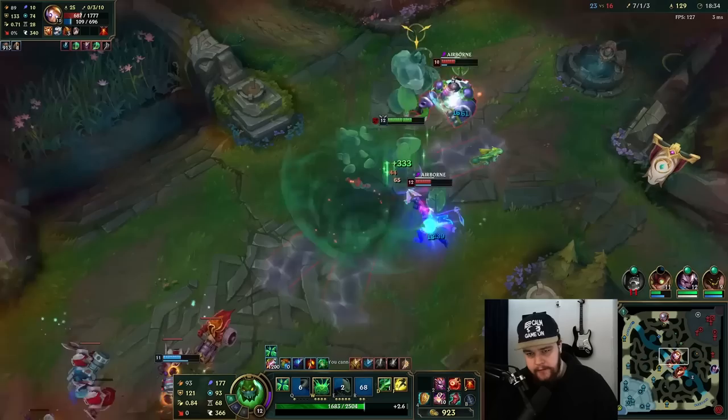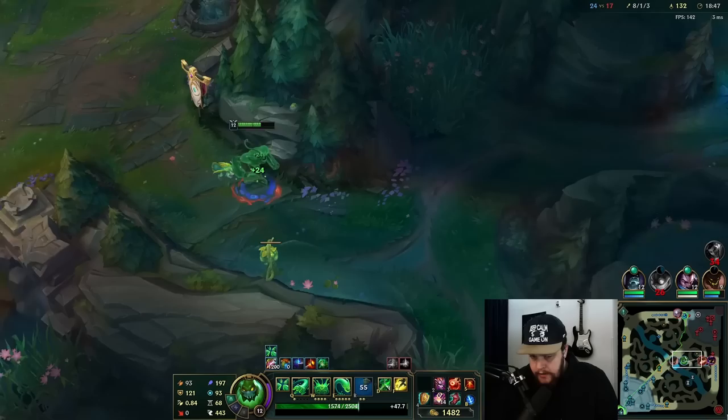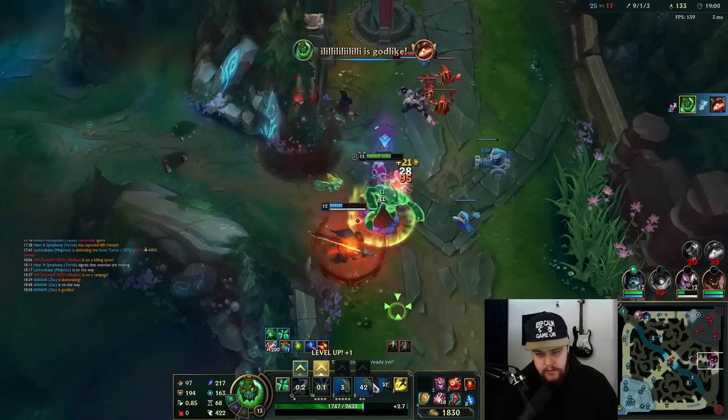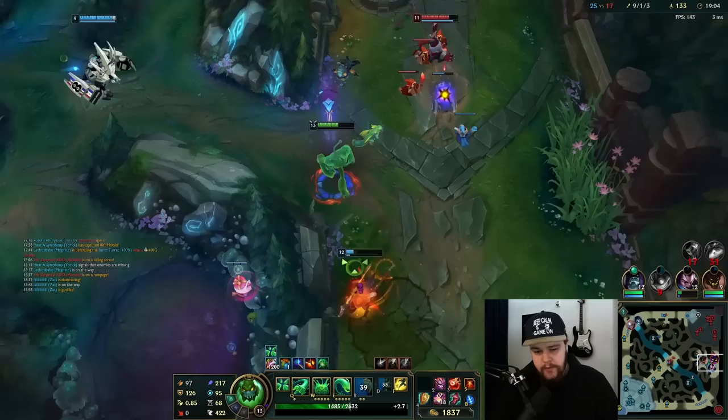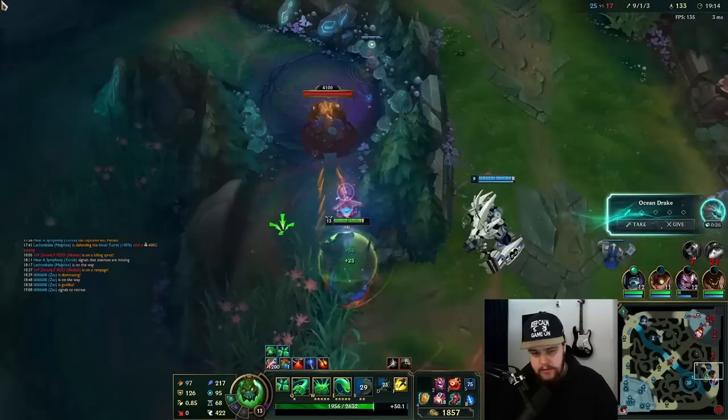Can I get my ult off — thank you! My Zix kind of suicided for no reason but okay. I'll take Diana's camps as much as I can. I don't really do anything here — just waiting for my E cooldown. There's the kill! That's probably a dead Yasuo I would imagine. I'm using my sweeping trinket here to let him know what's up when he goes to recall.